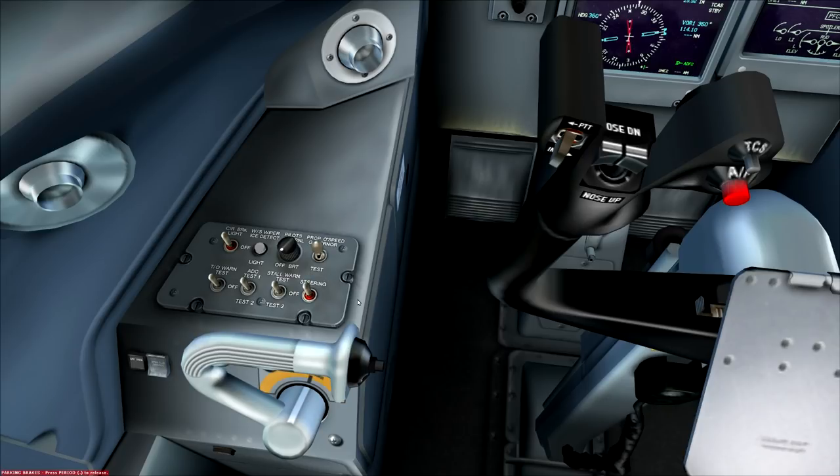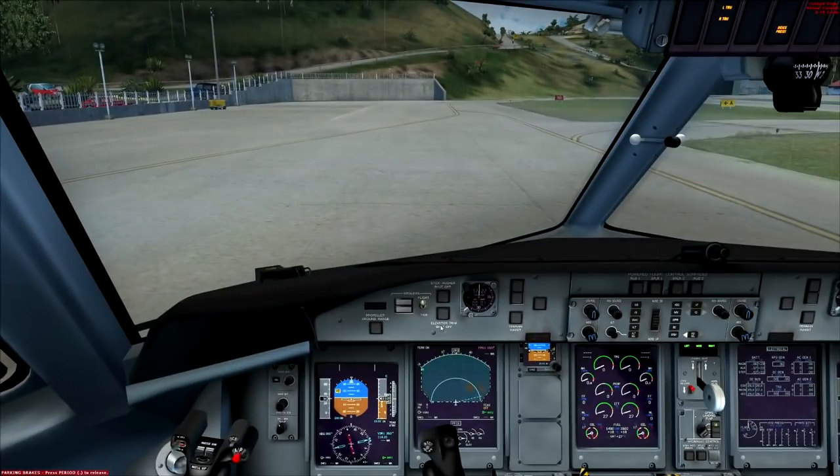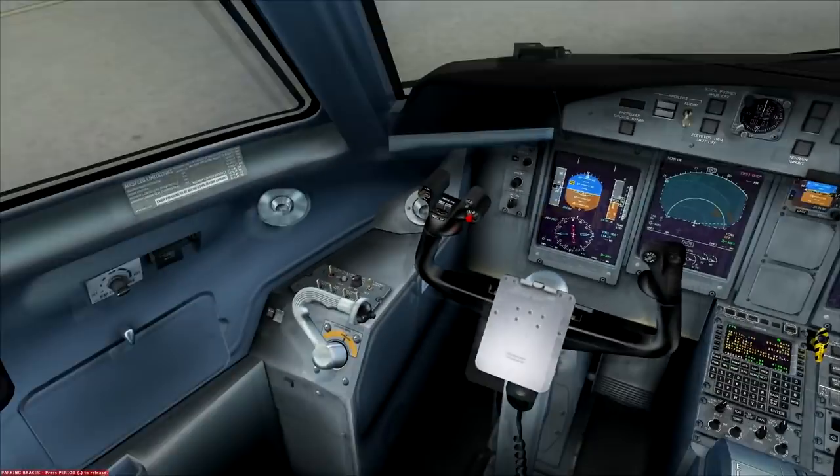Flight/taxi switch on the glare shield: this changes the aircraft's mode — gives you a readout when taxiing to show propellers are in ground range and not over-speeding. Set it to taxi; we will turn that off for flight. If we forget on a Porter Q400 it will automatically switch to flight, but we won't forget. Stick pusher and elevator trim shutoffs are cleared — no lights on. Flight guidance control panel: we'll set that up in a little while.